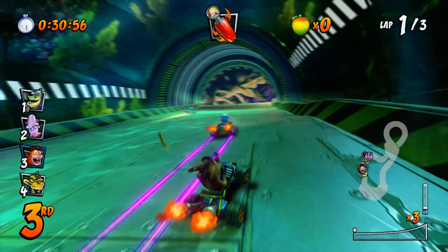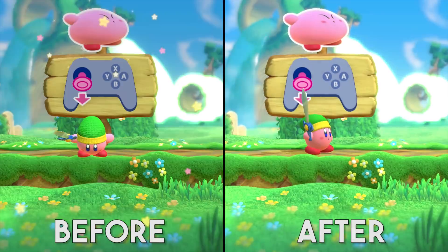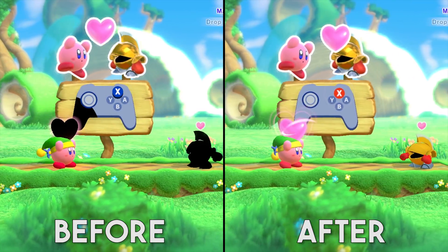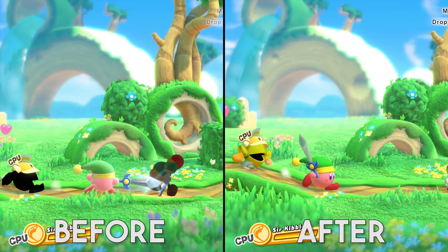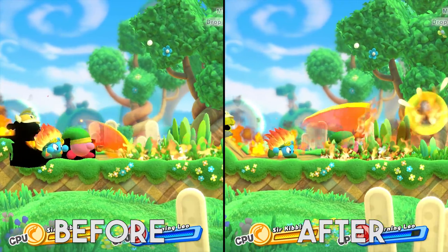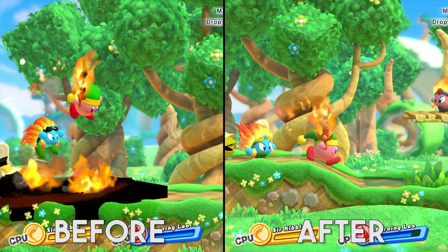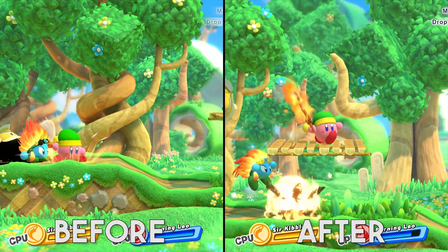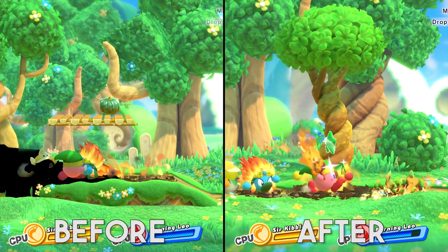Let's continue with optimizations already present in the emulator. Our next game for graphical upgrades is Kirby Star Allies, where thanks to improvements to both the OpenGL and Vulkan renderer, we've seen fixes to the broken, corrupt, and just downright terrible black texture issue that was happening in the game before. While Star Allies isn't perfectly rendered due to broken bloom visible in the background, it is now considered fully playable on Yuzu.